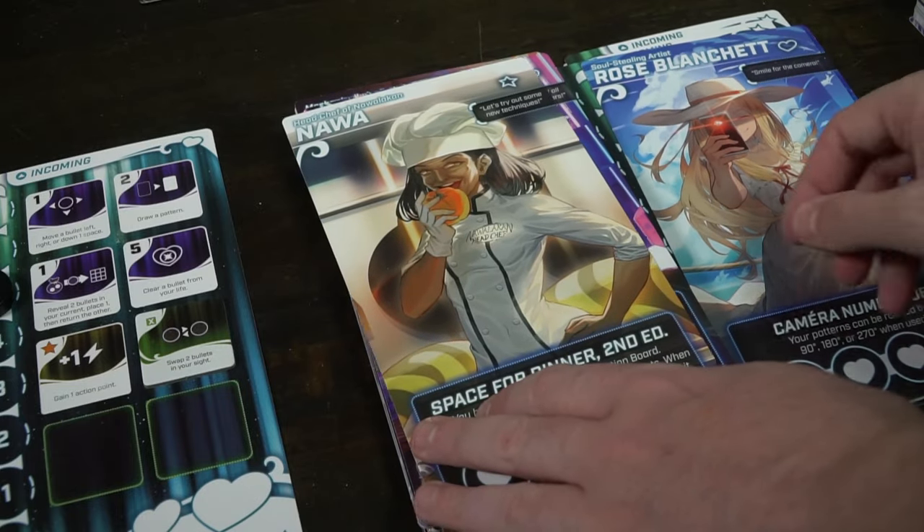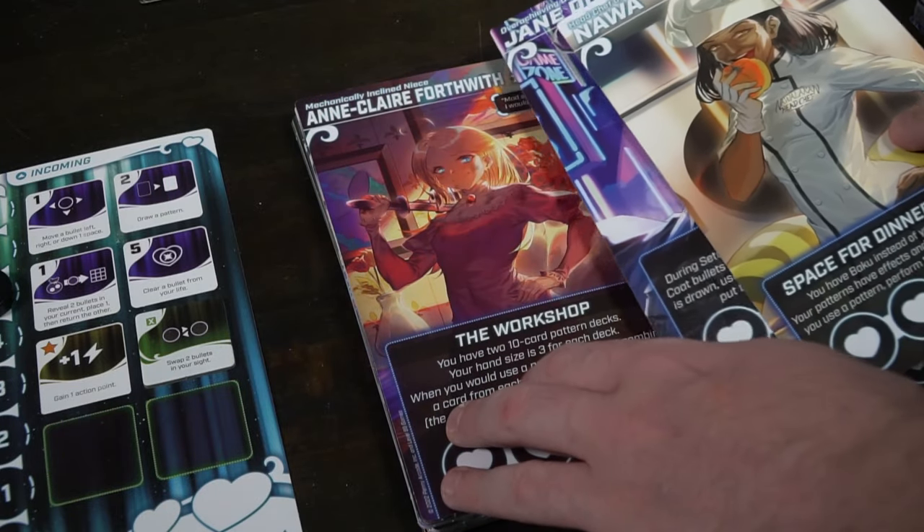One of the characters is going to have pattern cards that are also attached with these translucent cards here, that will allow you to determine what type of bullets you want to destroy based on the patterns and combinations. It kind of functions like a Mystic Veil type of game or like Canvas, how you put them together. Like this character here — this is the UNN, Your News Network. It'll have these cards here, called Alert cards, and during the cleanup phase you can use one of them and it'll do something different.